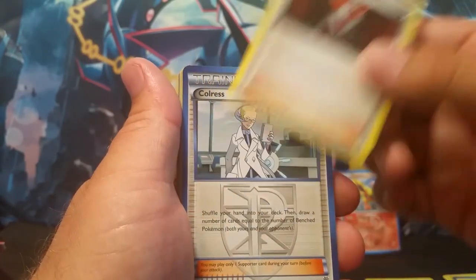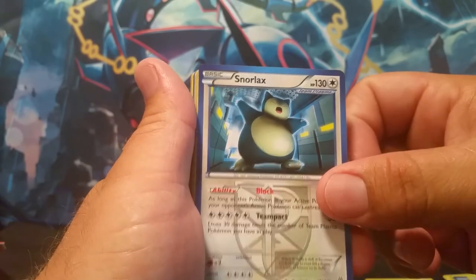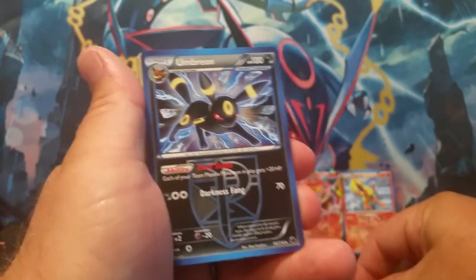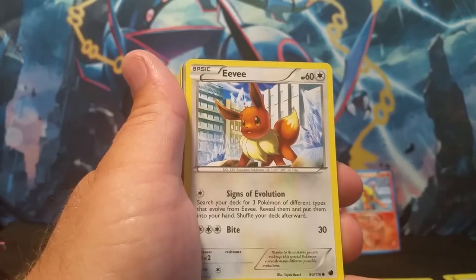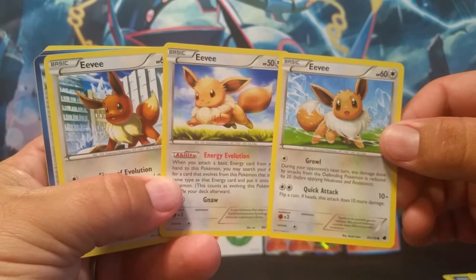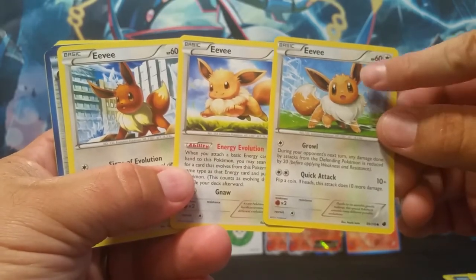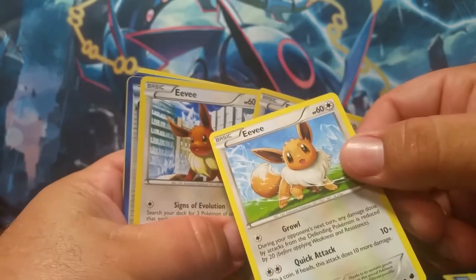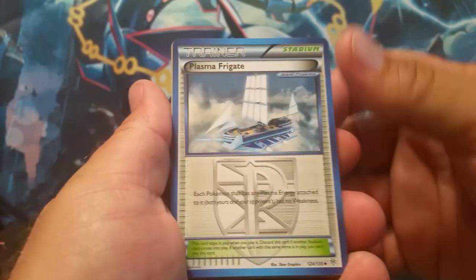A Darkness Type Energy, a Lysander Trainer, another one of these Colress Trainers, another Chimchar, a Snorlax — another rare, very cool — an Energy Retrieval, a Monferno, another Umbreon so very cool, a Darkness Type Energy, a Professor's Letter Trainer. And we did get three different types of Eevees, so very cool. We've got three Eevees with three different artworks — I don't know, that's a tough one. I like the background on this one but I like Eevee's face on that one. That Eevee must be from where the islands are because he's really tan.